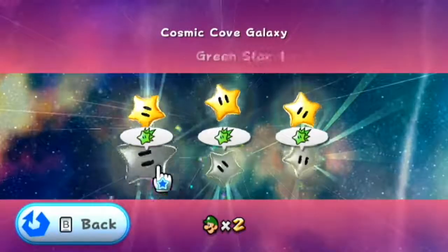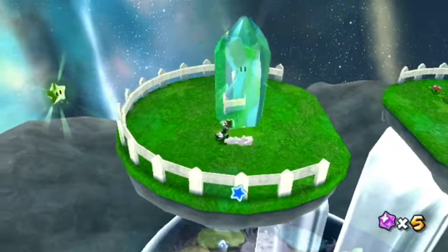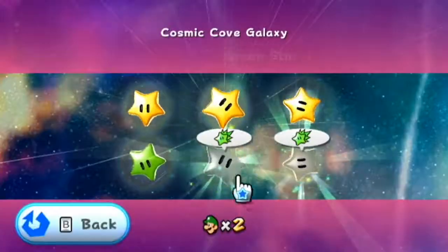Now to the Cosmic Cove Galaxy. Star number one. Play the entire level and then jump off and you'll get it to the left of the star.